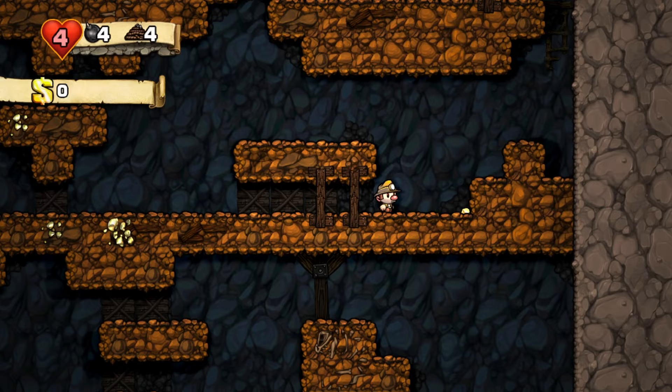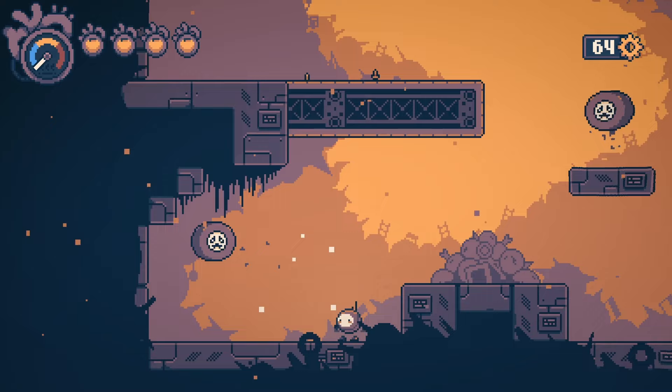If you're a beginner to 2D game art, one of the first questions you'll face is whether to do pixel art or hand-drawn art. If you really like the look of pixel art, then it's the obvious choice. But if you plan on going for pixel art because it's easier, you might actually be making a mistake.